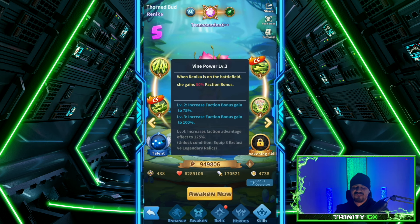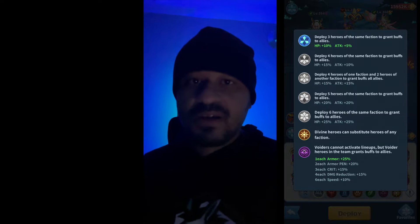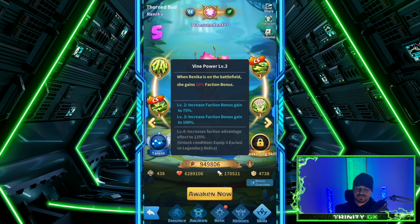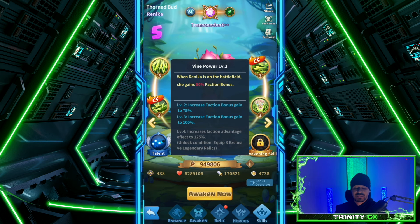The last skill: when Renika is on the battlefield, she gains a 50% faction bonus. There are two types of faction bonuses — the Nightfall vs. Beastskin 25% counter bonus, and the faction bonus you get from fielding three, four, five, or six of the same faction heroes. There's some discrepancy about whether this skill is affected by those levels — I'll verify and update in a future video. Level two: increase faction bonus gain to 75%. Level three: 100%. Level four: increase faction advantage to 125%, requiring three of nine legendary relics.